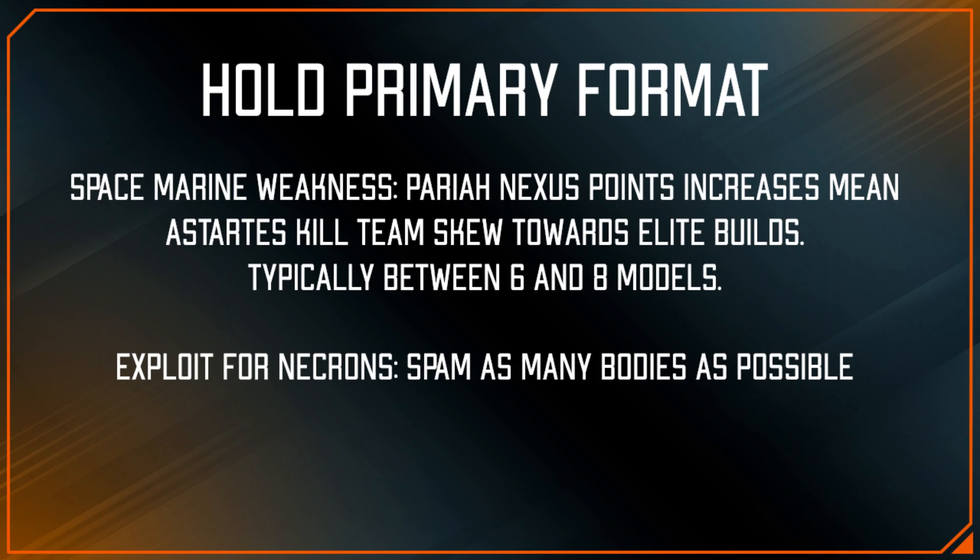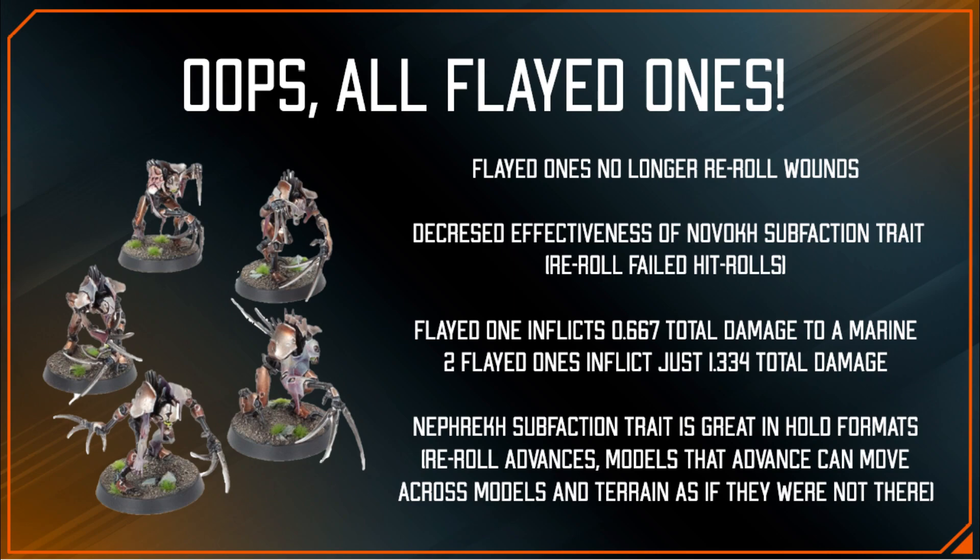Since we've established that we're playing in a hold-based meta and your marine adversaries are going to be running about six bodies on average, the first conclusion is that maybe we should use as many bodies as possible. If you wanted to run all Flayed Ones, you would be doubling them in bodies. Yes, Flayed Ones' offensive output was nerfed with Pyrrhix's release, but their durability was not, and their points cost remains the same at 10 points apiece. Running all Flayed Ones with Novak was a viable strategy versus any team before Pyrrhix, including Reins, but while I think all Flayed Ones is still viable here, I no longer think Novak is the way to go.